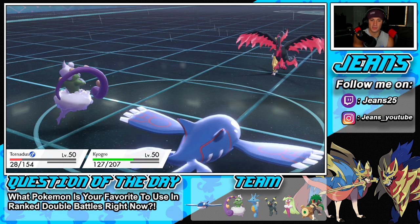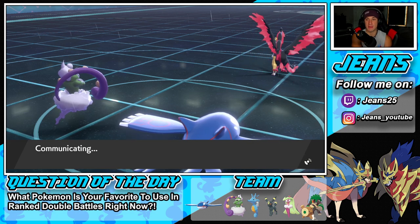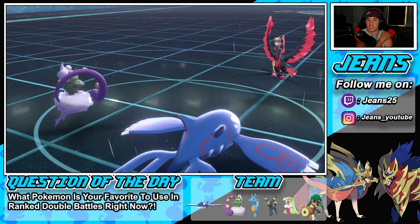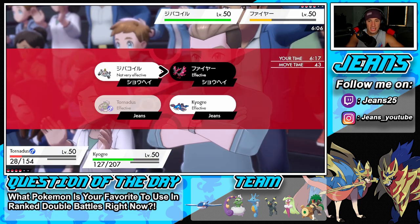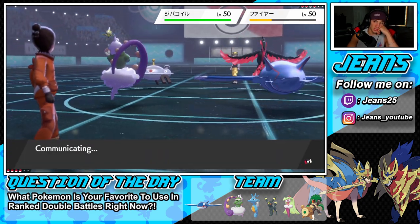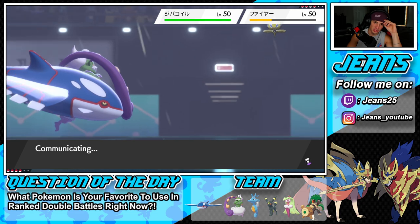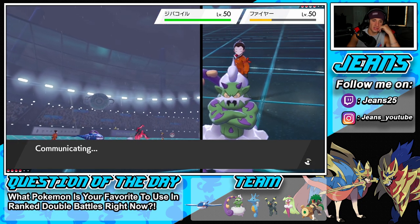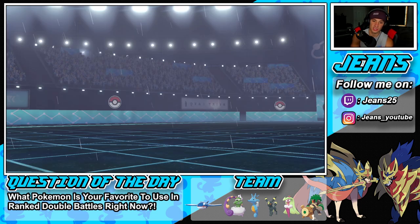We both survive which I can work with. I probably should have gone for Origin Pulse instead of Water Spout — better move choice there. Magnezone gets back in. Going to keep pressure with Hurricane while thinking about swapping Kyogre. With our Choice Scarf we can pivot. Kingdra has Swift Swim which will be nice. He withdraws and goes back into Rayquaza, so Berserk boost is gone — I dig that.